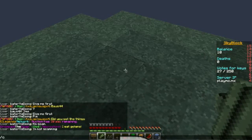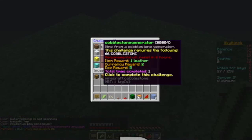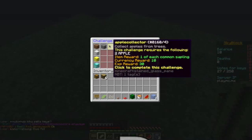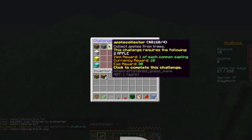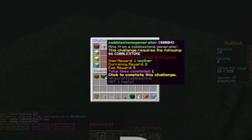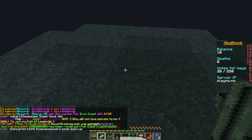So slash C — yes. Rank: easy. There are all these beautiful challenges. I need to get 66 cobblestone. Someone's asking how do you get cobblestone — I'll show you.